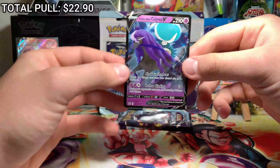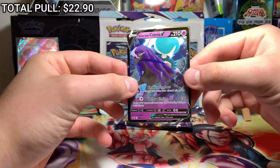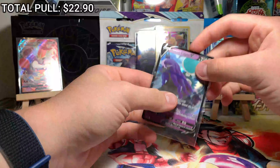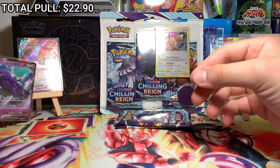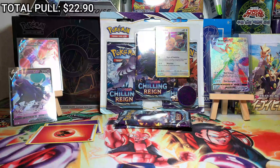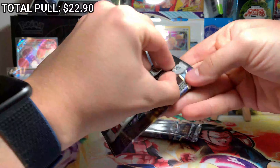Here is a promo card from that box — our Shadow Rider Calyrex. Can't go wrong with that, that's a good one to add to the little collection, you know what I'm saying. I need to get more room to store cards; I don't know how everybody does it.